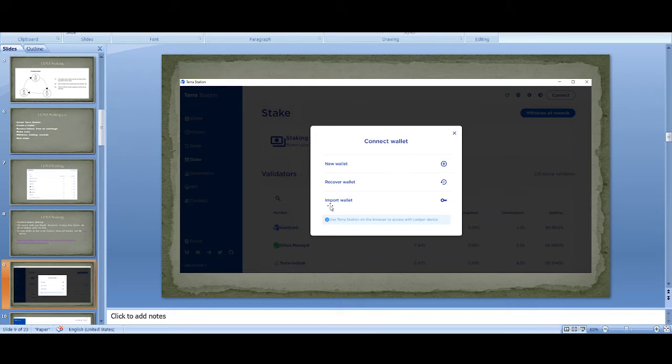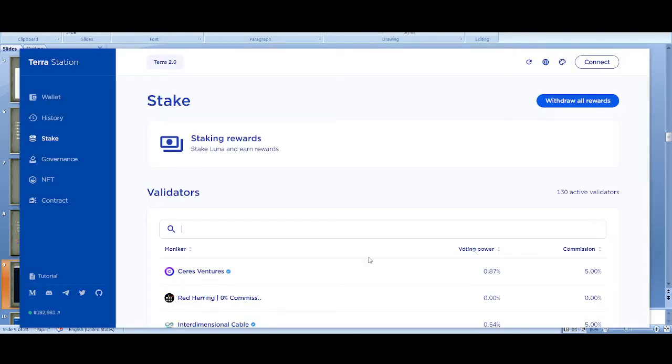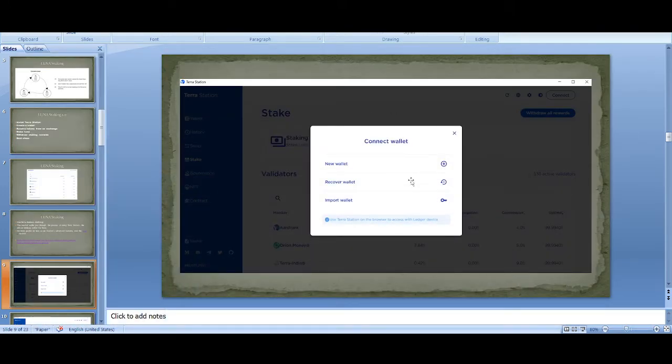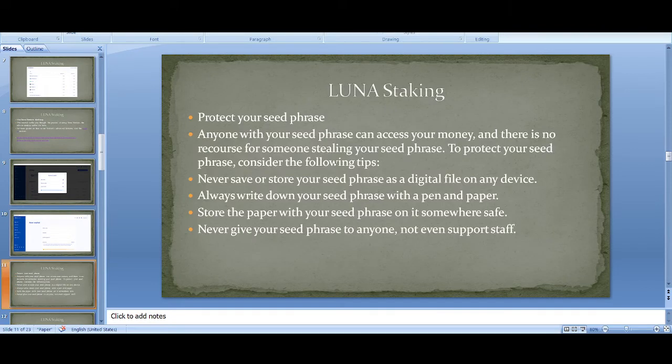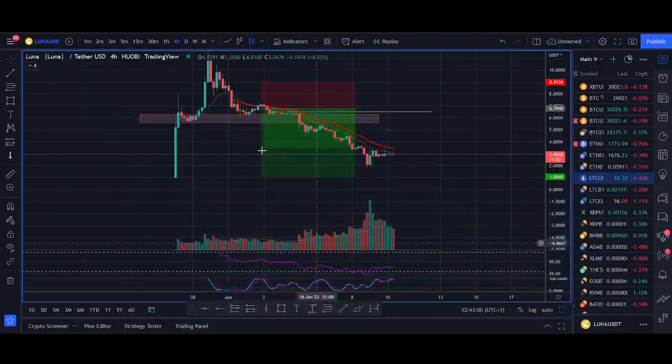Once you open Terra Station, you click 'Create a New Wallet' and it will bring you to a page where you give a wallet name. A few key things to remember: risk management is the first thing you should always think about in cryptocurrency. As long as you stay in the industry and don't get liquidated, if you believe in crypto long term and expect prices to go up, you're going to make money.